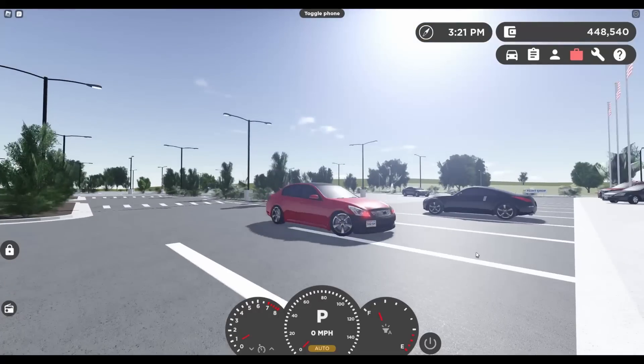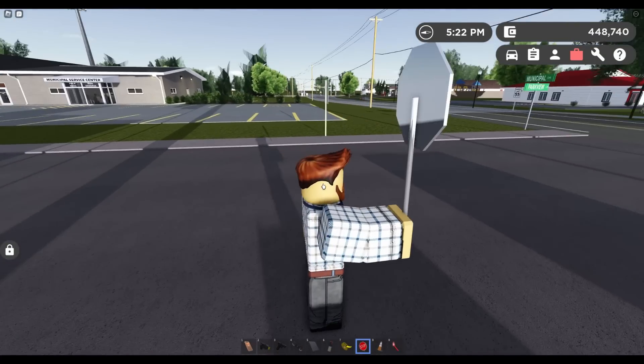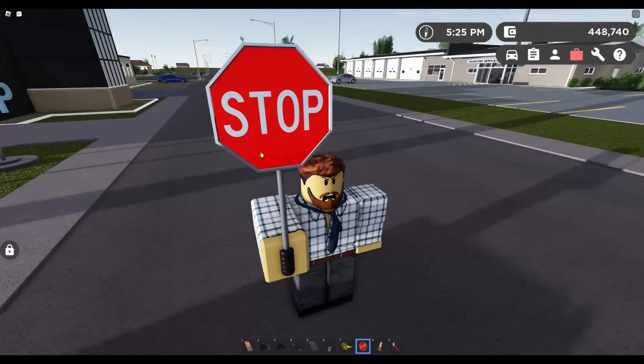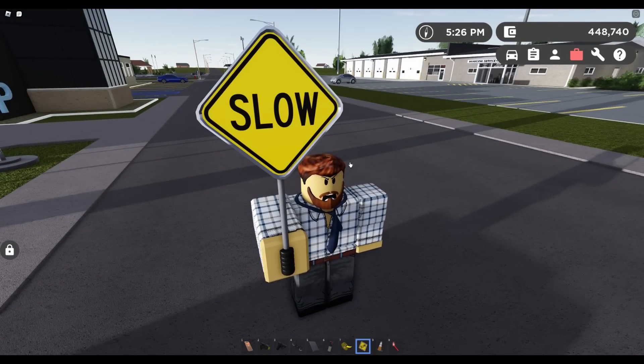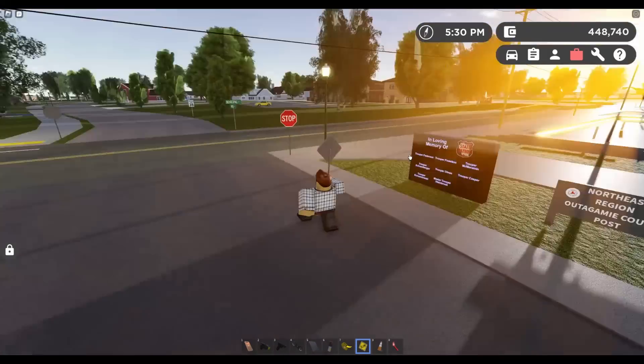The stop sign and slow sign actually got replaced with more realistic signs. It actually flashes 'STOP,' and when you're on the slow setting, it blinks lights — which is so cool. I'm honestly glad it's two different signs now, not just a flipping sign.